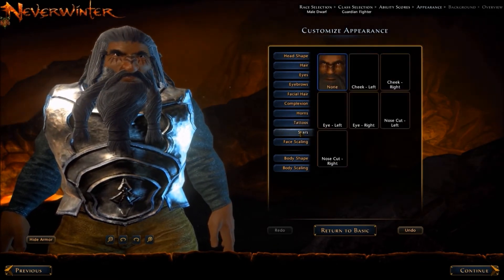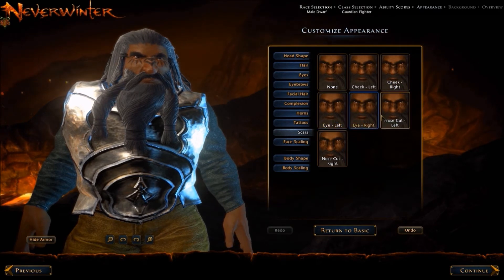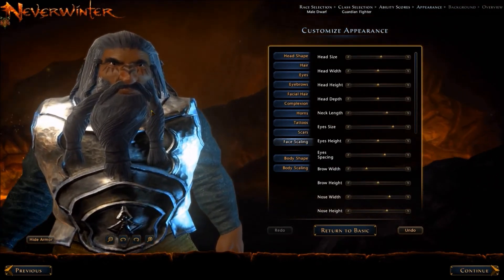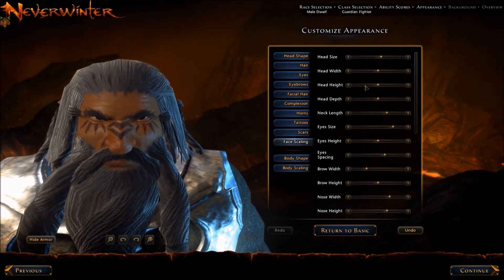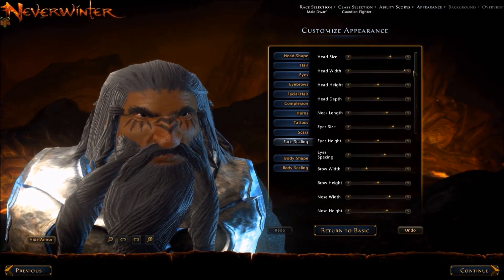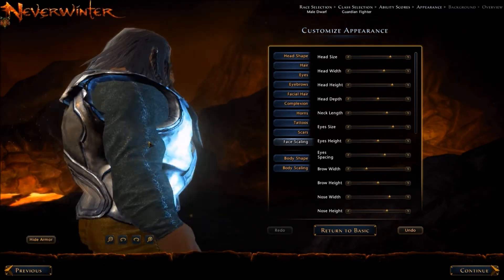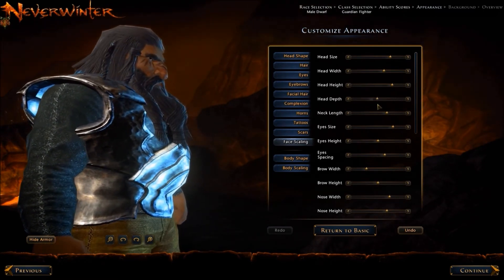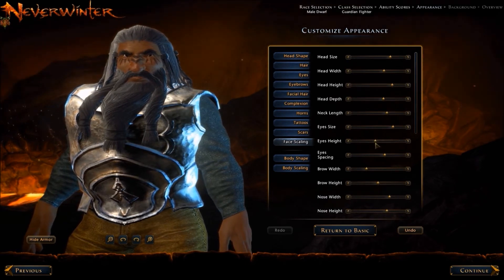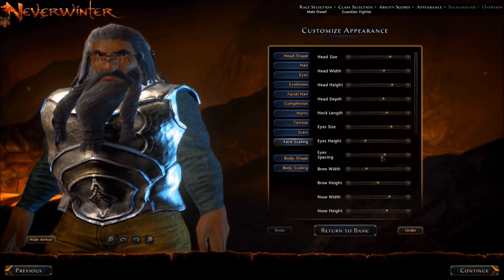For scars, these are also the same across all races and sexes, so we'll just pick one and move right along. Face scaling includes head size and head width — these sliders are all extremely versatile with tons of play between the different keys. Head depth is really something interesting; I like the way you're able to play with the thickness of it. There's a lot of play with the eyes to create a character that looks truly unique.